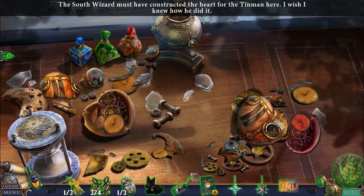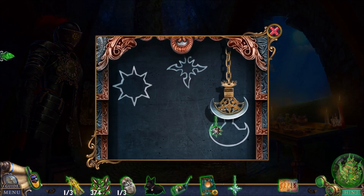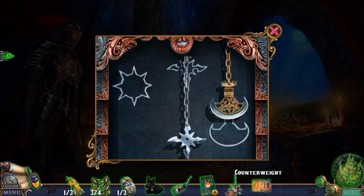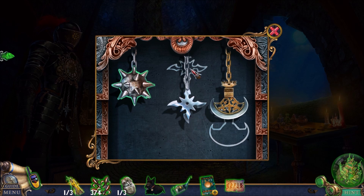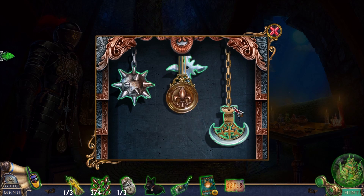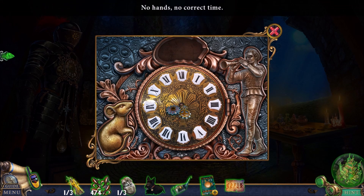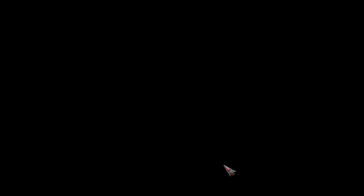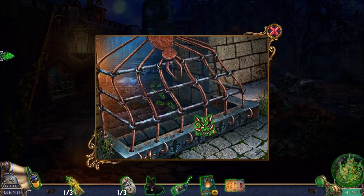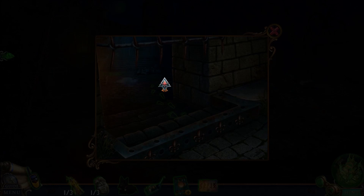For the Tin Man here, we need to recreate this heart. We don't have instructions on how the wizard did it, but I imagine these are weights — these are counterweights that we heard so much about. There's no hands here to tell the correct time, but we have all four of the fleur-de-lis, so we're going to put them in here, and that will open up another rat-infested area.